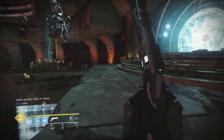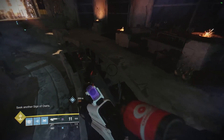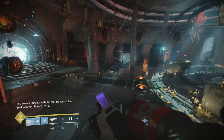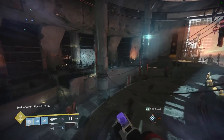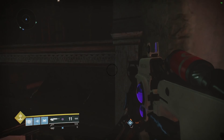In order to open them, you have to inspect these five books in order. After that, there's gonna be a spire that spawns, and then you inspect that spire and the door will release. That's pretty much it for the video.